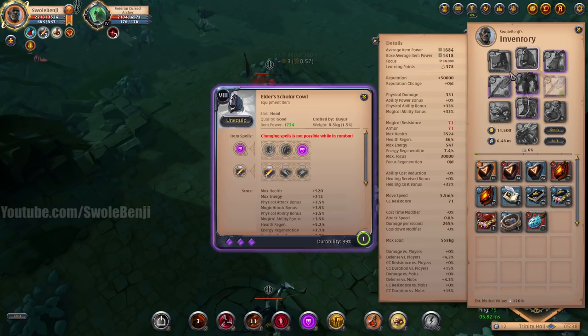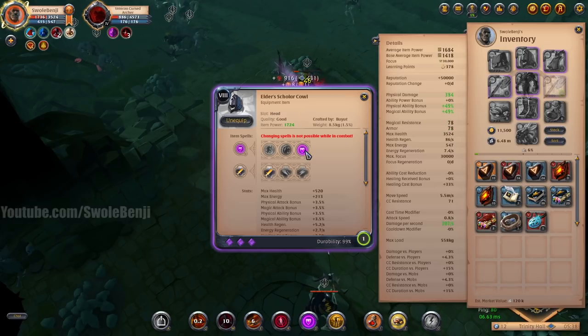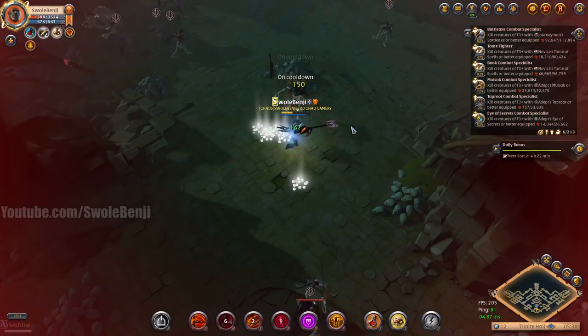For the helmet, we have the Scholar Cowl. The Scholar Cowl is great because this is how you get your mana back with energy shield. It also gives you armor and magic resistance.